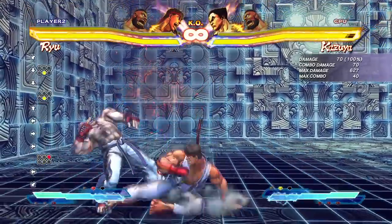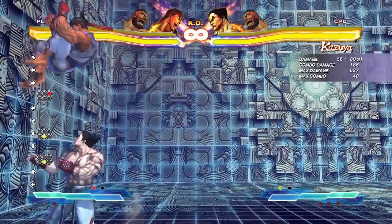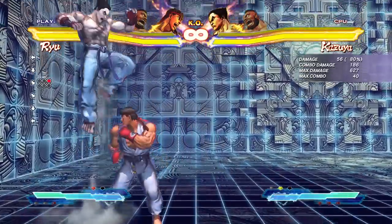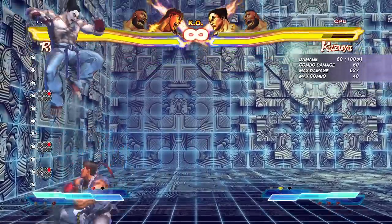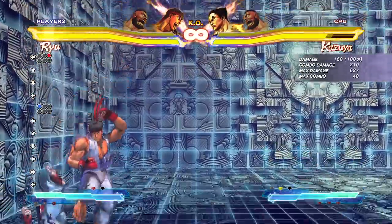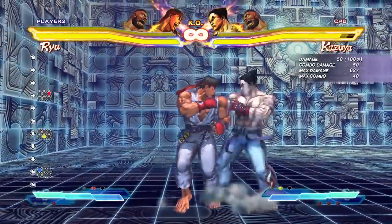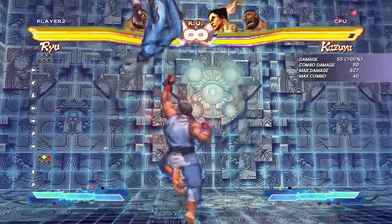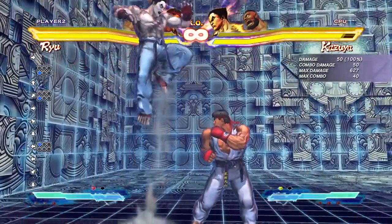If you're trying to hit on a wake-up or something, that medium kick jump-in is a great one. For anti-airs, the crouching fierce is amazing — this is what you're going to use 90% of the time when people are jumping at you. It's really solid. It doesn't have a lot of follow-up potential, but it's a great way to keep people out of the air. The other option is his uppercut — you can combo another one in the corner, but mid-screen I'm not sure what you can do to follow that up.